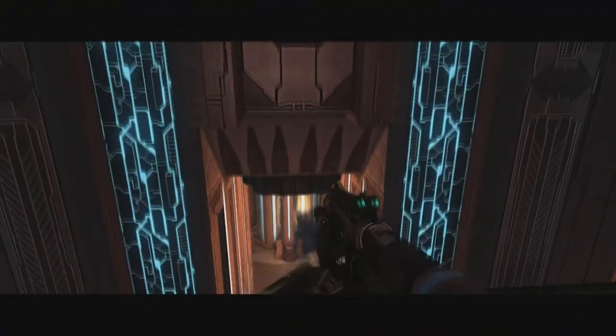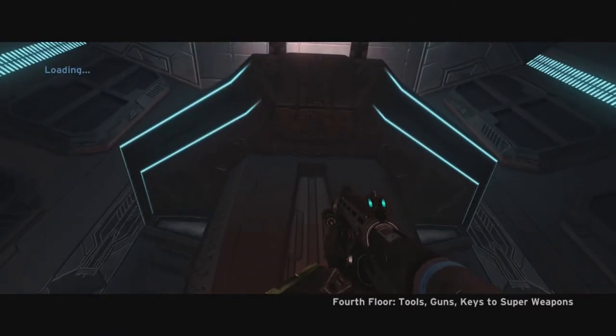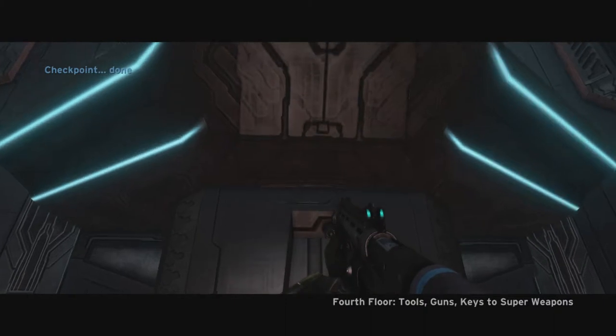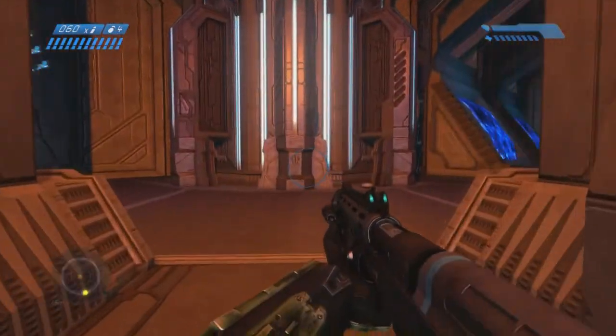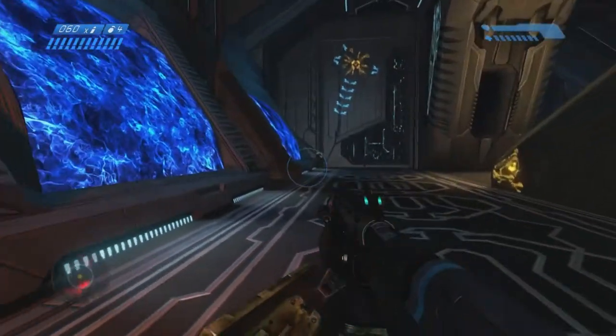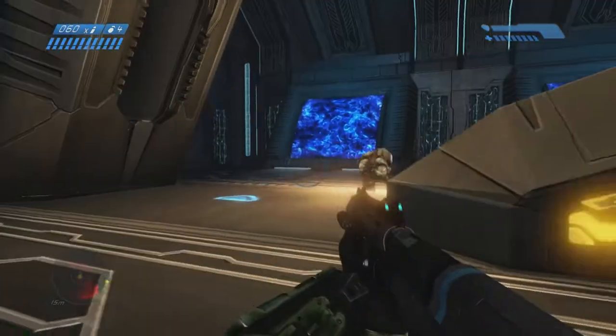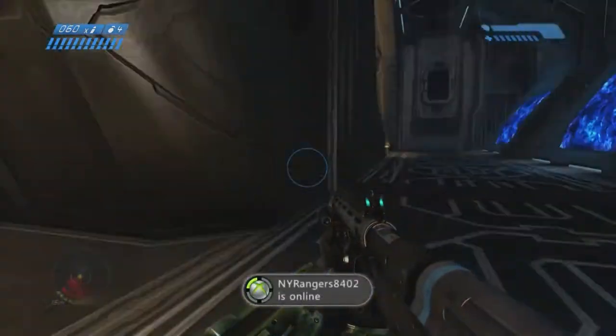Before going into this elevator — the final elevator — there are only about two or three carrier forms blocking your path, so no preemptive grenades needed like on the first floor. Some more carrier forms here to greet us — I feel very welcome, everybody's running up to me.